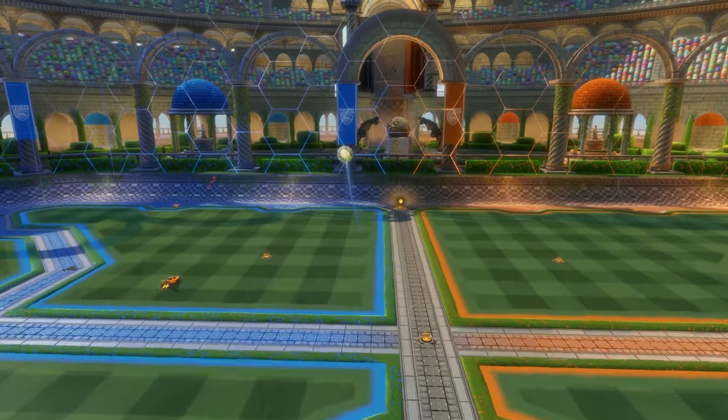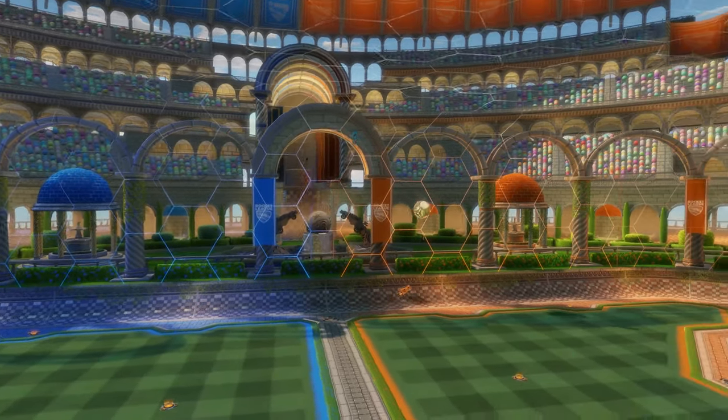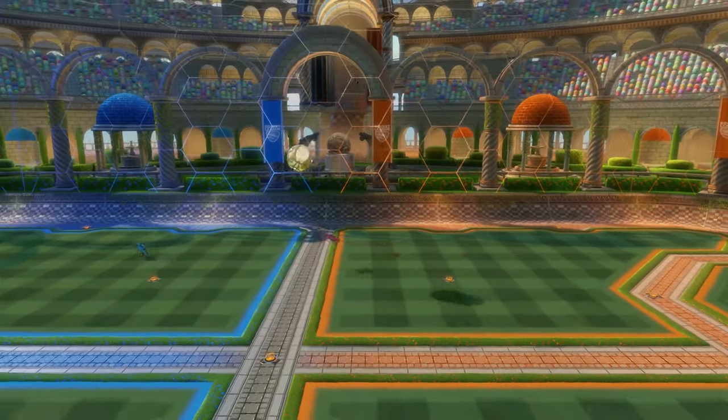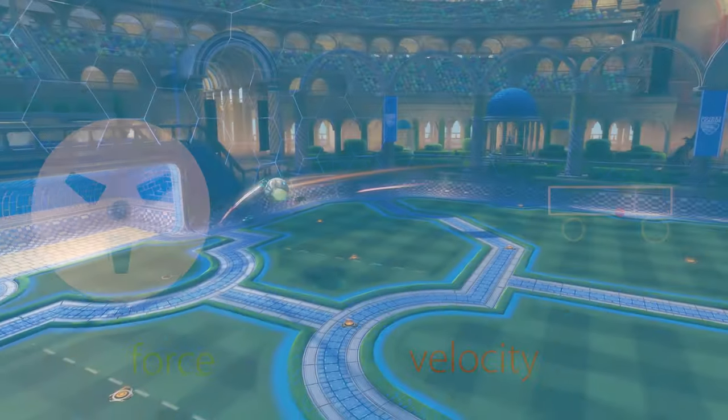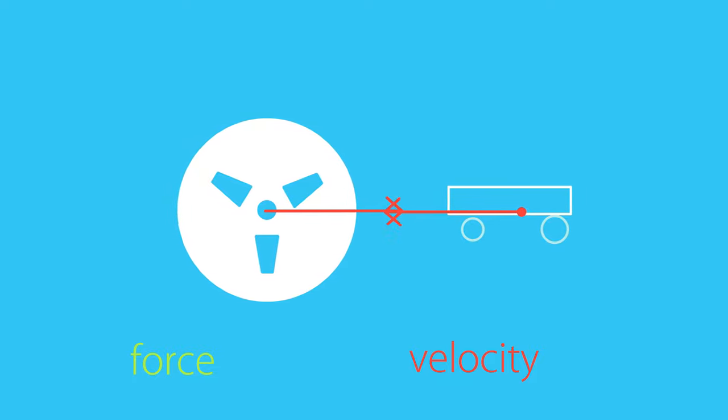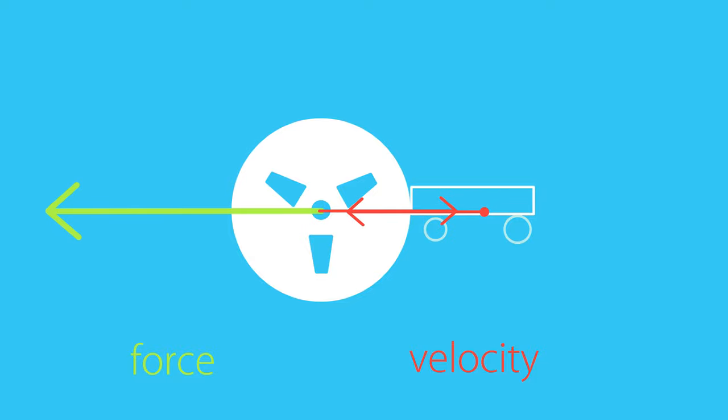Let's start with the easy part: the fake physics. The strength of this force gets bigger the higher the relative velocity between the car and the ball gets. That means if you're going towards the ball at a high speed, or the ball is coming towards you at a high speed, the applied force will be high too. As a result, the absolute maximum strength you could get out of this force is when you're going directly at the ball at full speed and the ball is travelling right towards you.